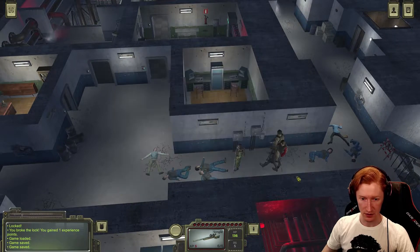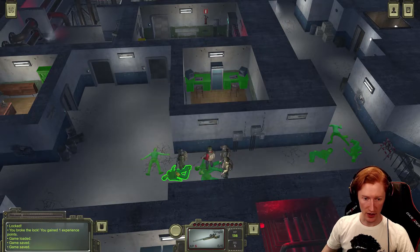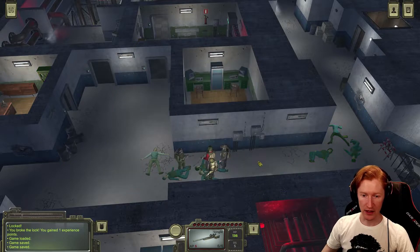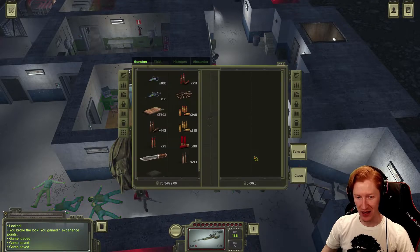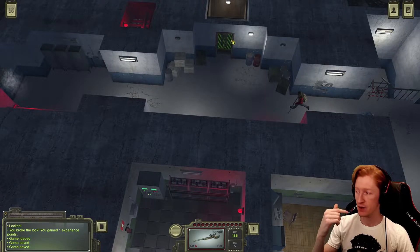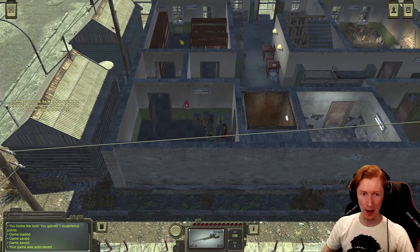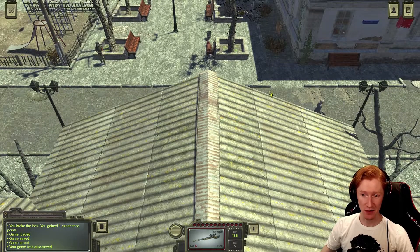Did we already loot all these guys? We should take the backpacks - let's grab all their backpacks because these will be worth a lot when we leave. Give them all to Fidel. This way we already know we beat the game, so playing on the previous save isn't the worst thing ever. Even though I'm not thrilled about doing it this way, it's the only way we're going to be able to play postgame, because once you go down there you cannot come back up.